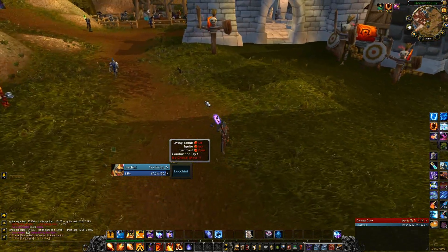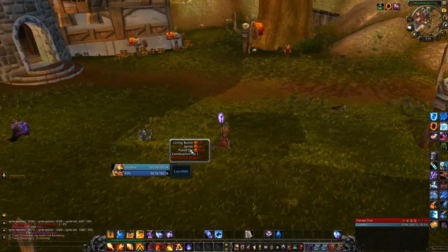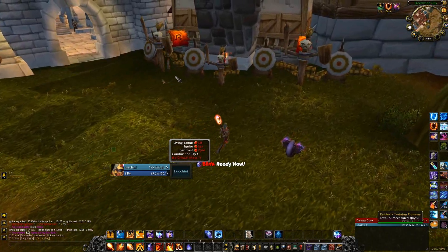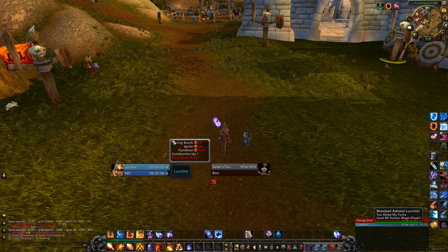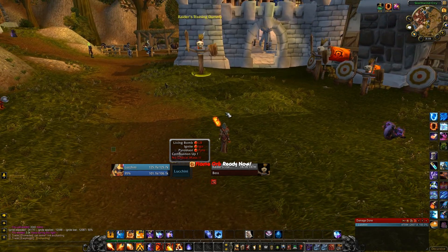Normally I do not consider any add-on to be mandatory, but Combustion Helper is pretty close to mandatory. It helps track all the debuffs you want to worry about, timers, anything like that. So get Combustion Helper — that's this little box right here. Let me go ahead and show you a fire rotation.